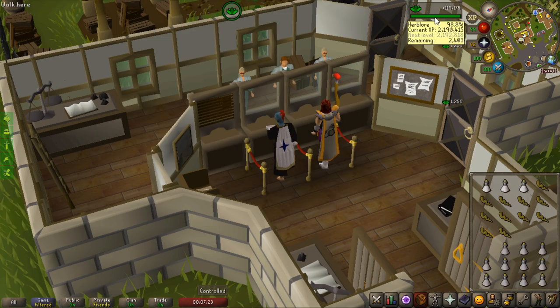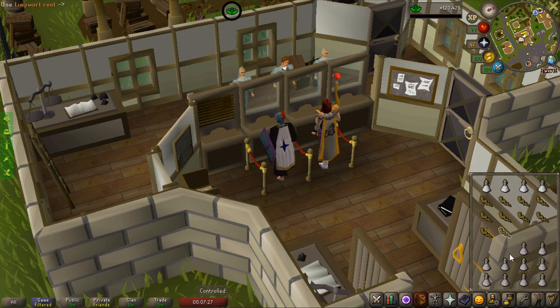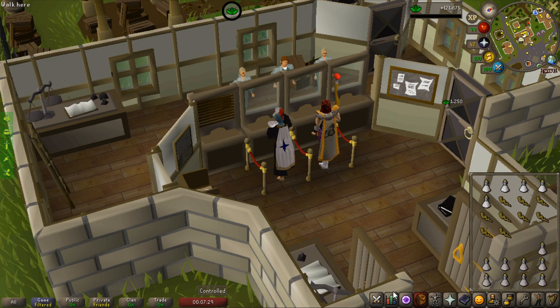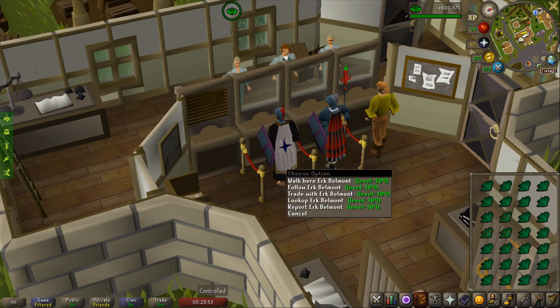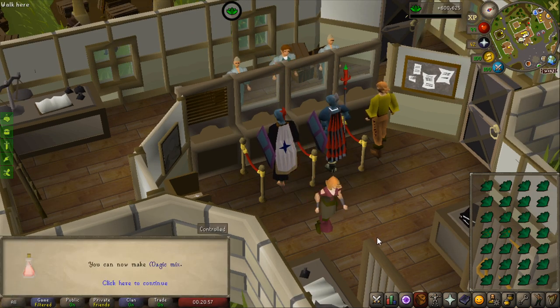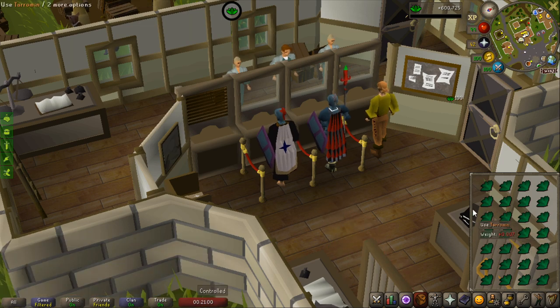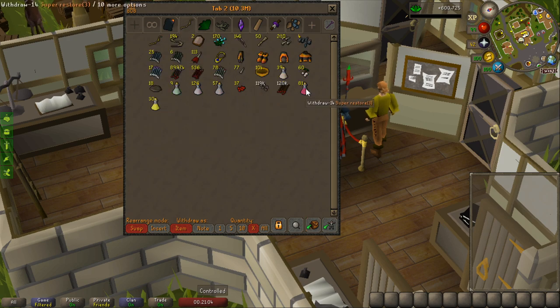First level coming in — I am making super strength right now. 81 herblore, pretty nice. I think I will get to 82 or 83. 82 achieved. I should have enough for 83, so that will be 3 herblore levels. Just barely — I'm going to clean some torstol mints here and 83 herblore achieved. 3 levels from all those potions, and I now have 81 super restores (3-dose) — that is going to be so good for Slayer.